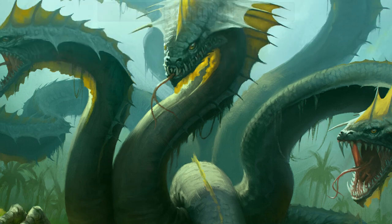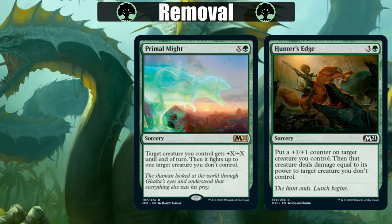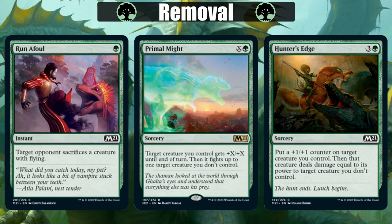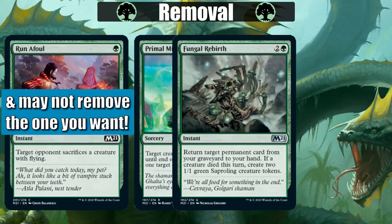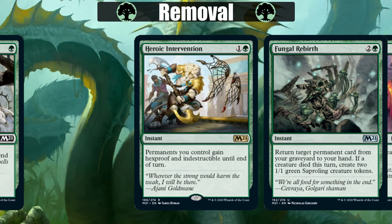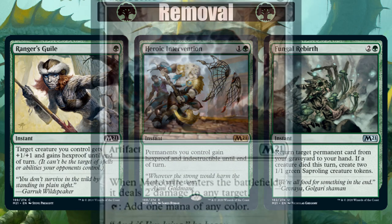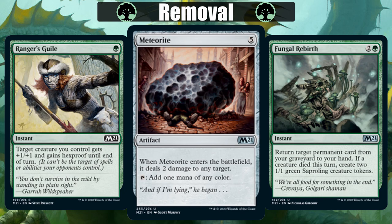Finally, we have Green, which has as much protection from removal as it has removal. Hunter's Edge, Primal Might, and Run Afoul help us remove stuff, but I wouldn't play Run Afoul in a best of one deck because it only hits Flyers. Fungal Rebirth gets us a permanent back from our graveyard to our hand and potentially brings along some Saproling tokens too, so I looked at this as pseudo-protection. Heroic Intervention and Ranger's Guile can protect what we have so we don't have to actually dig them up. And Meteorite crashes in to deal two damage to any target with its great flavor text. It also provides mana fixing, so that's pretty nifty.